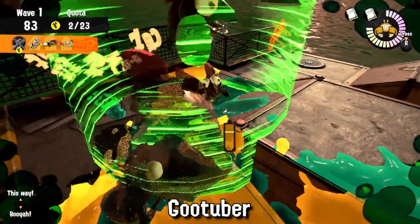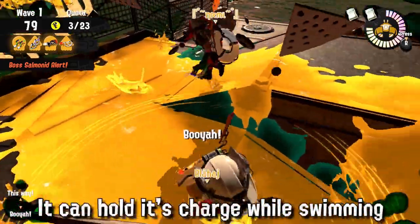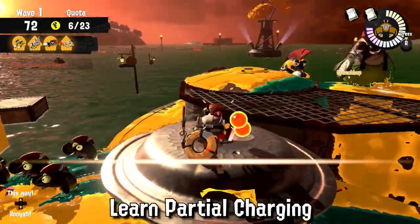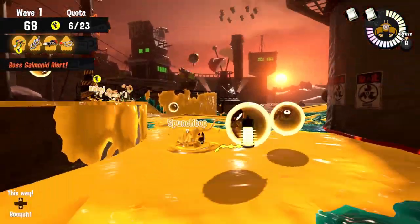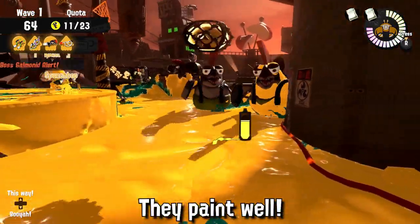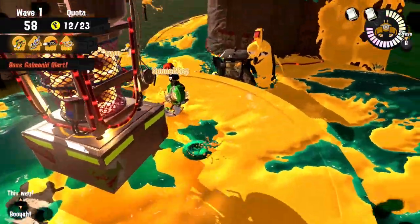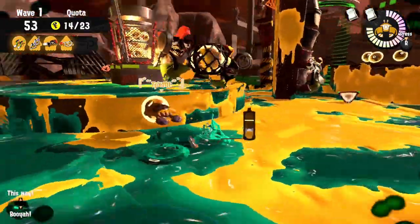Last, the GooTuber — it's a charger that can hold its charges longer and its niche is that you can swim with your charge held, similarly to the Nautilus. Since the GooTuber charges slower than general chargers, I recommend practicing partial charges to splat lessers and be more efficient. Apart from that, remember general charger rules: they're excellent painters, and full charges pierce through multiple targets making them really strong against lesser hordes. I really want to make a quick guide on how to play chargers in general — I think it's the next weapon type most Freelance players struggle with.